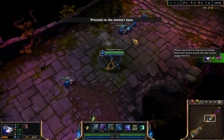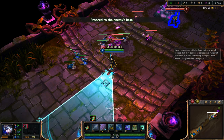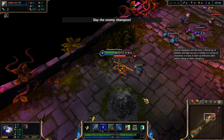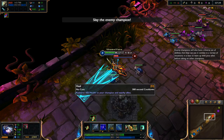Commendable. The support of others is paramount to victory. Proceed down the lane and lay waste to the enemy. Look out — it's an enemy champion. A champion is a much greater threat than a minion. Champions are most often controlled by another player.